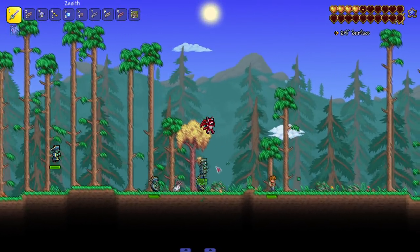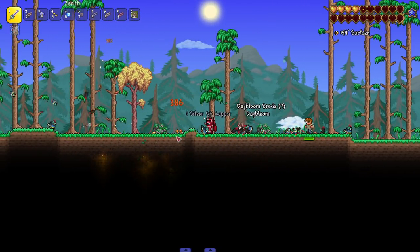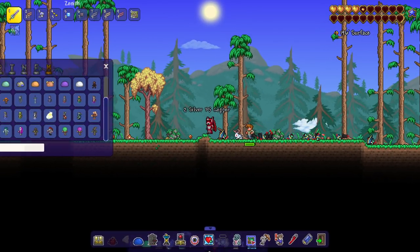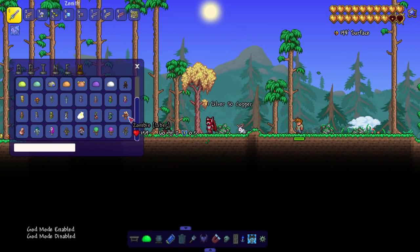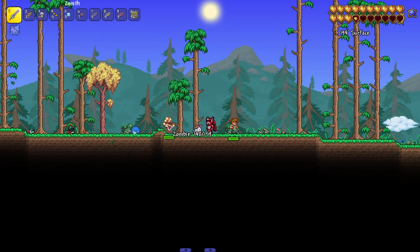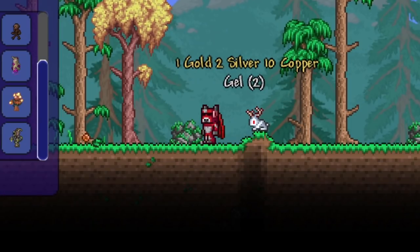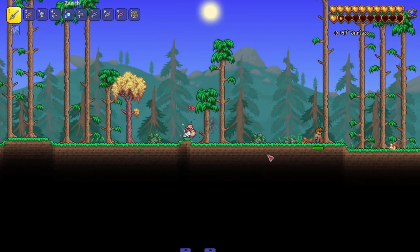Next up, the jiangshi - the hopping vampires from Chinese folklore. Very cool, I love these enemies. They hit for 45. Then we got a zombie that just looks like a regular zombie, but with some extra effects and a squishier death animation.